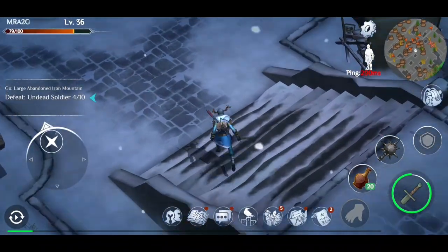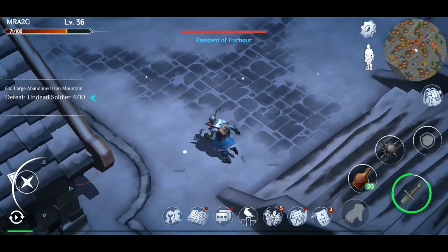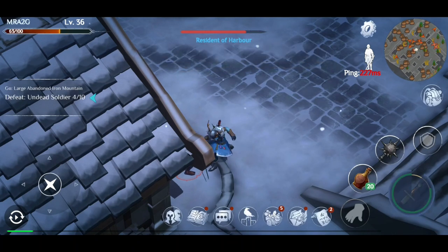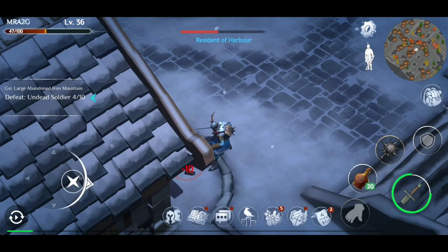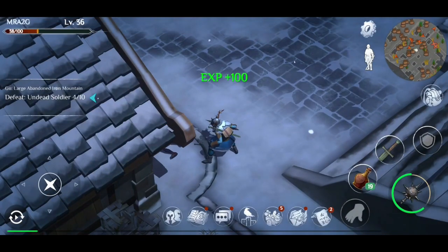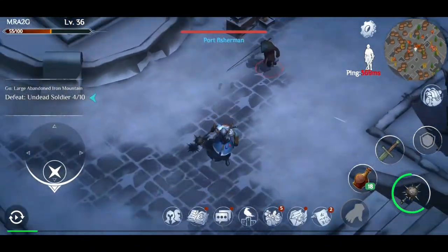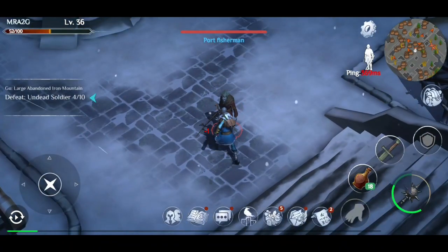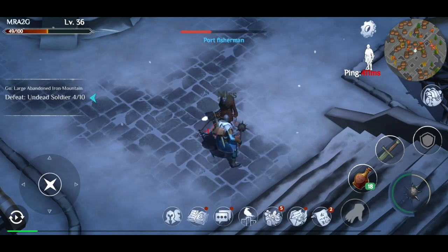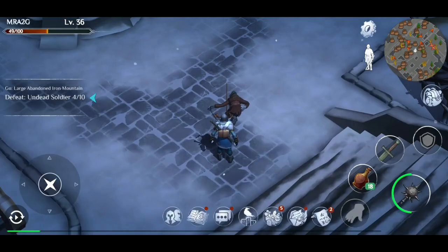Here we go — a Resident of Harbor. Are you just a basic enemy? Let's switch over to the mace. A port fisherman as well. Let's take out the port fisherman. If this weapon would actually land a hit, that'd be very helpful. It's a good weapon but the miss rate is frustrating. There we go — we've got our fishing hook! Great.